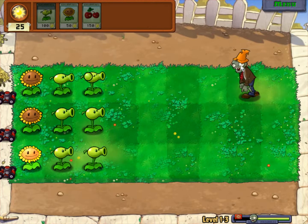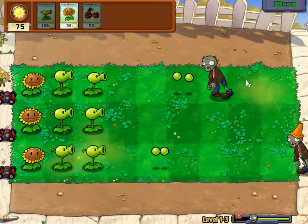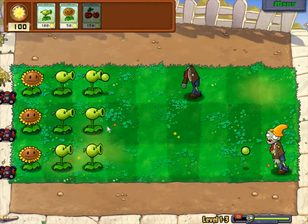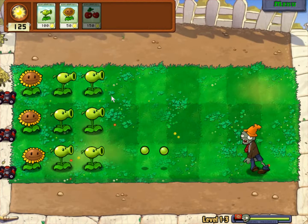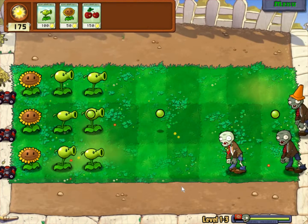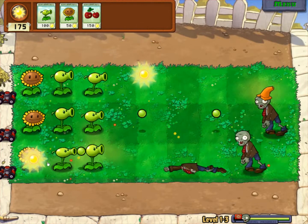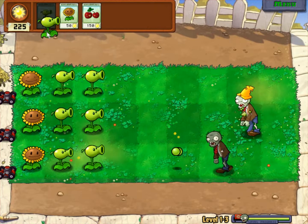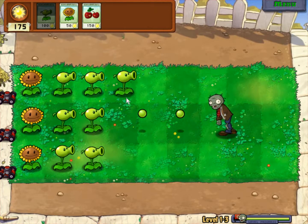This here is a traffic cone zombie. It takes slightly more hits than a regular zombie to kill. It's best to use two peashooters on it instead of one, because they are much more durable than regular zombies. By the time the traffic cone actually came off, that zombie would probably be way up here if you only had one peashooter.